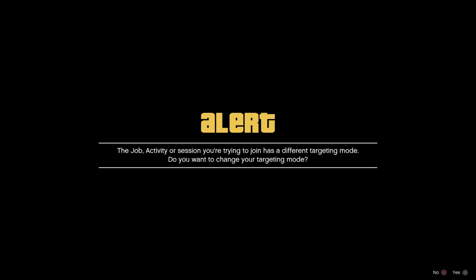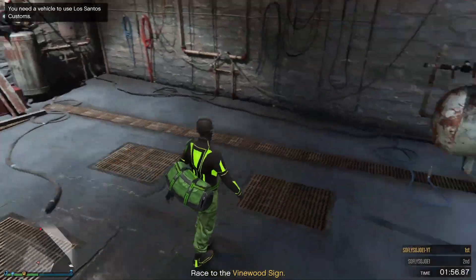Once you drive the vehicle in, back out of the menu one time and press and hold triangle. You're going to get hit with the infinite black loading screen. From here, join Anawak once again. When the alert screen pops up, accept the first one, decline the second one, and then accept the third one.